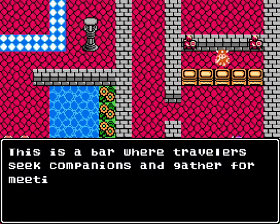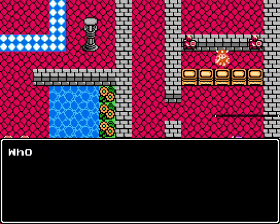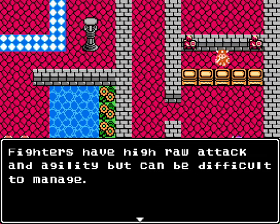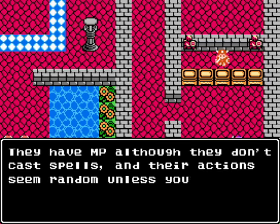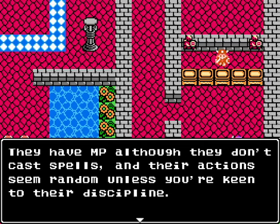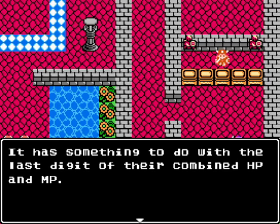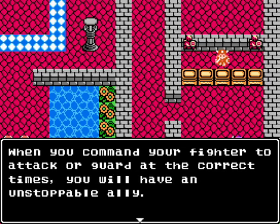An NPC describes the party system: from a pool you can travel and seek companions. We have a fighter, merchant, and jester available. Fighters have high tech and agility but can be difficult to manage. They have MP although they don't cast spells, and it can seem random unless you're keen to their discipline. There's a readme file that explains what to do with the last digit of the combined HP and MP - if the combination is even or odd, they get something different.